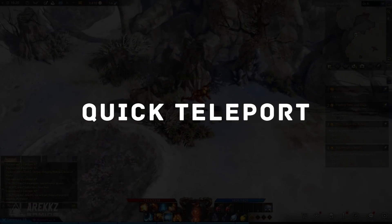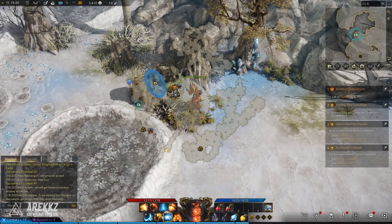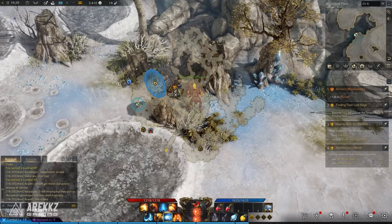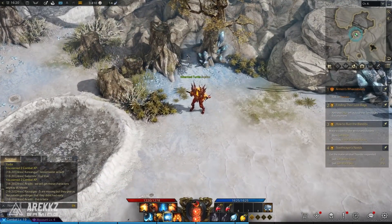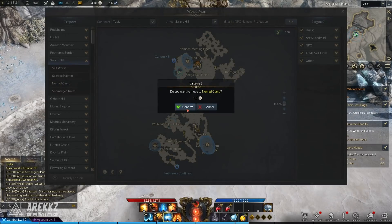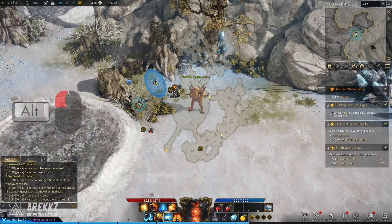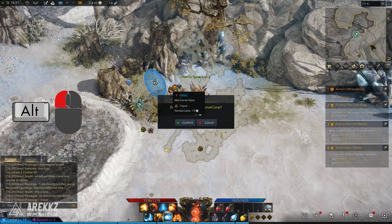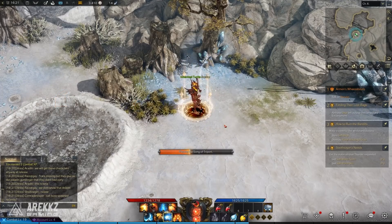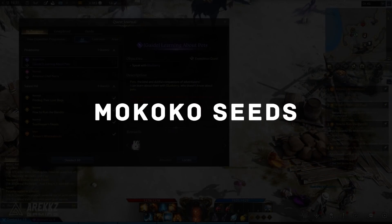Point number two, while we're on the topic of the map: you can also teleport using the quick map. When you press Tab to open it up, you can see the teleport locations. Normally you click on these and nothing happens, so you'd think you have to open the main map. However, if you hold down Alt and then left-click on the quick map, you can access those teleport locations and jump from there — a quick time-saving tool.